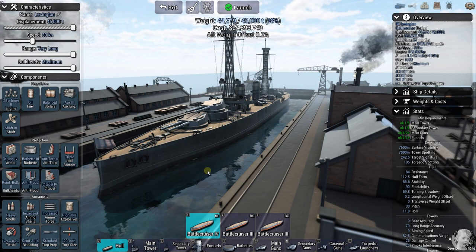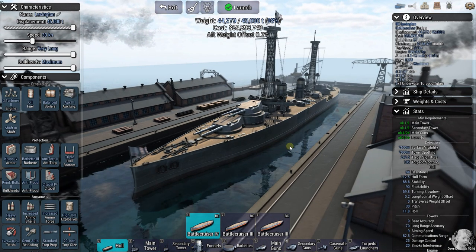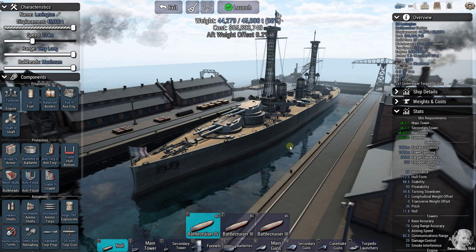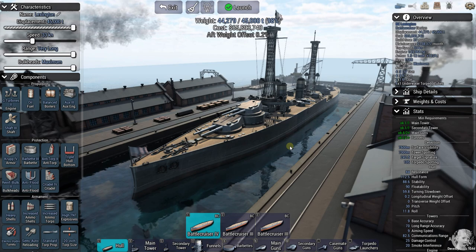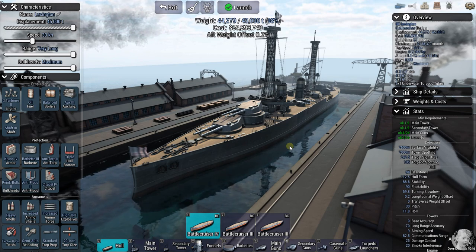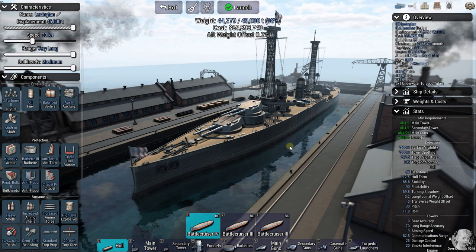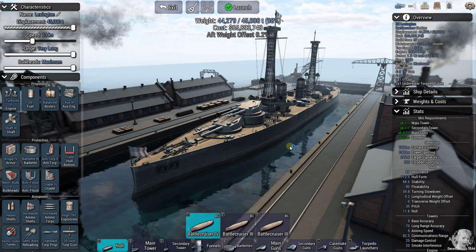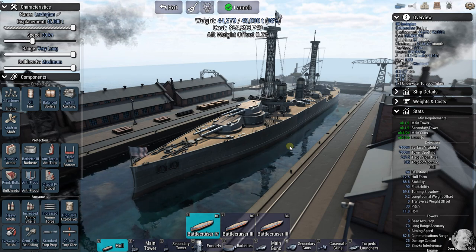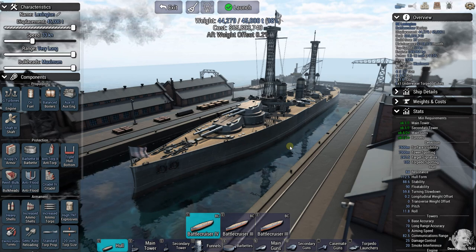Welcome — it's time to play some Ultimate Admiral Dreadnoughts. I've already done the grunt work because building this ship can be really difficult. We're fixing to do a custom battle set in 1925 versus the Japanese — back in our War Plan Orange scenario. This is my best guess for a USS Lexington, if she had been completed as a battle cruiser instead of the aircraft carrier she ended up being.